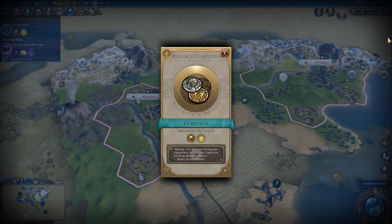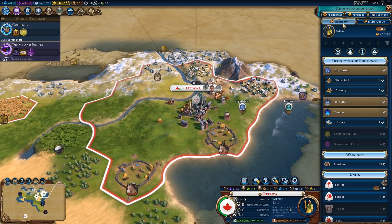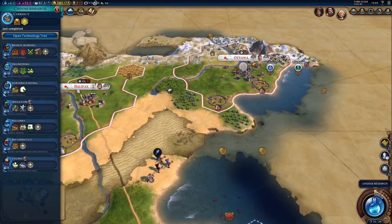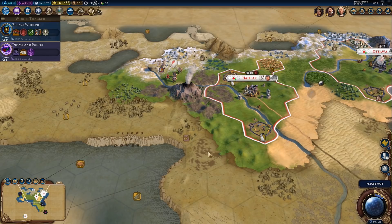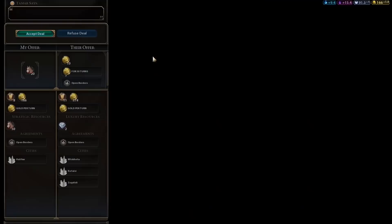Here's another city. And we got currency. The quadrireme seems to be gone. We finished the campus. So now we'll finish the settler and then grab the library after the settler. And then we should probably try to explore the sea, at least a little bit. Let's research bronze working — doesn't look like we'll be getting the boost for that. Oh, hold on, maybe we will — because there has to be a barbarian camp right here.